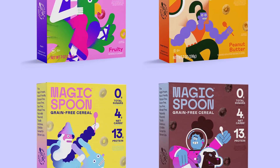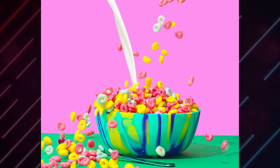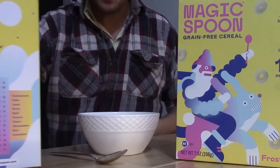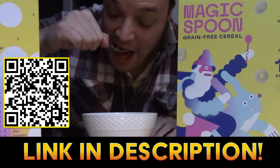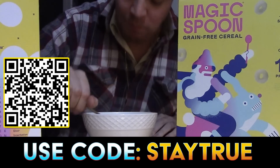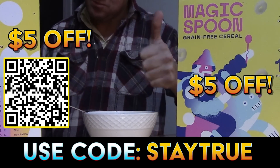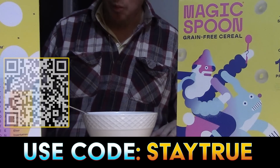Magic Spoon is so confident in their product, it's backed by a 100% happiness guarantee — so if you don't like it for any reason, they'll refund your money, no questions asked. Click the link below or scan the QR code on screen, and use code STAYTRUE for $5 off, or go to magicspoon.com/STAYTRUE to save $5 on your order today.